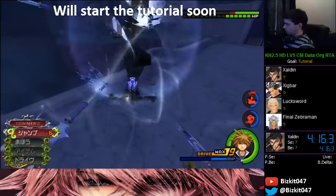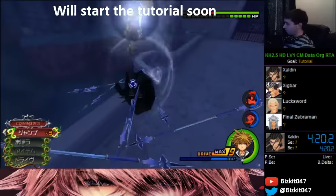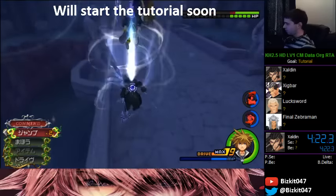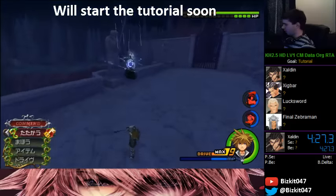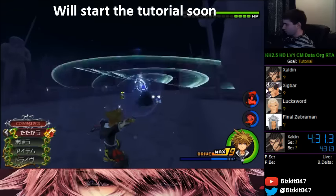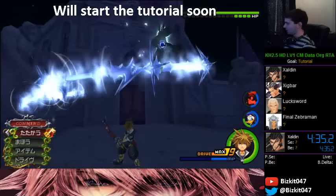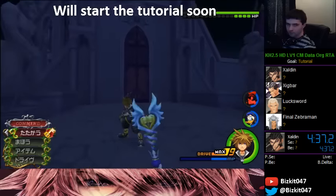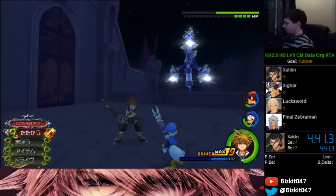As soon as the lances disappear he's going to come right down, so I reflect into a jump to get maximum damage. I did it a little early but it still worked. I did so much damage that he's probably going to DM right after — I don't want to hit his Revenge Value, that's risky. I back away again and there he is — instant DM again. I'll show it one more time.